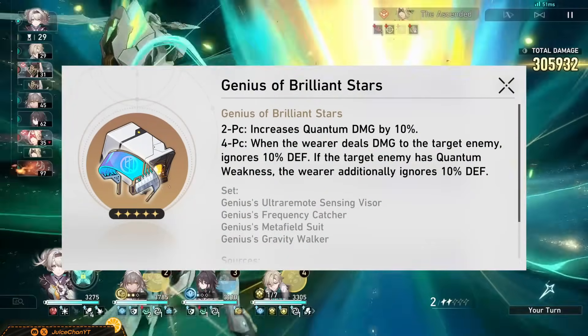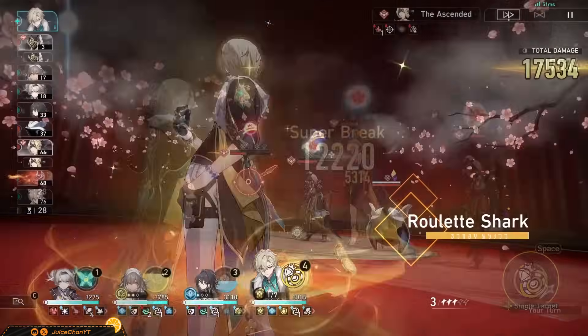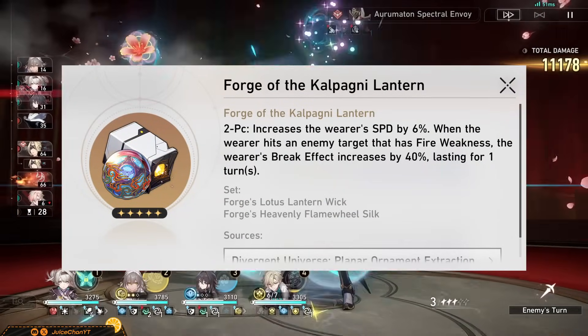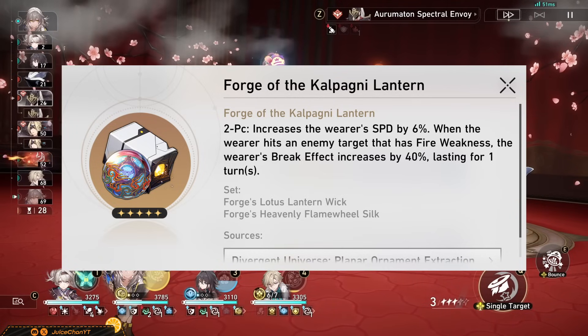Four-piece quantum is of course a given, but don't farm it deliberately. As for her planar sets, she has a new signature set in Forge of the Kalpagni Lantern. 6% speed along with 40% break effect is super nifty, so obviously farm this one for her.